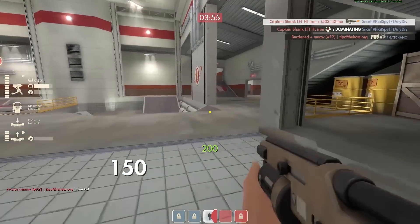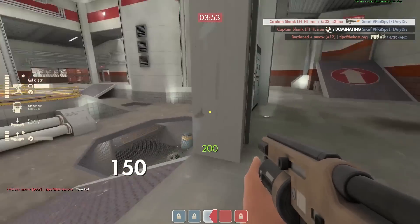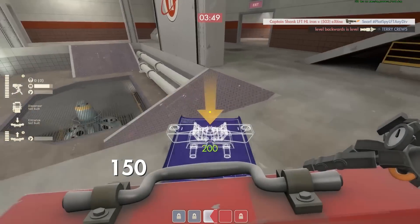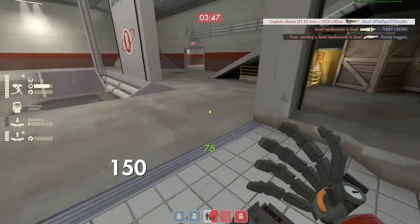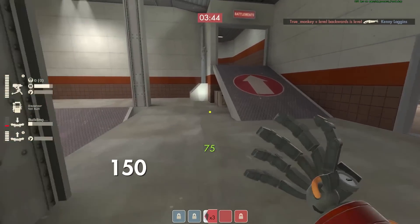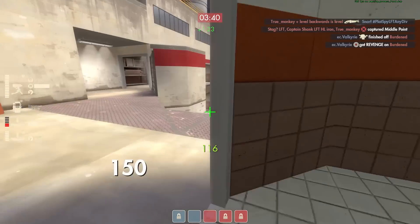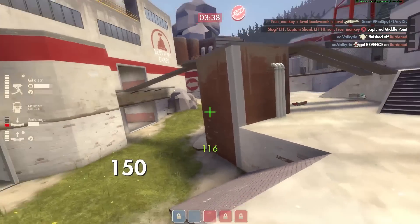Shooting another mini sentry with a Widowmaker — especially if you can catch it while it's building — it really is free metal because it's not even shooting at you yet. If it's building and it's not shooting at you, it's totally just free metal.